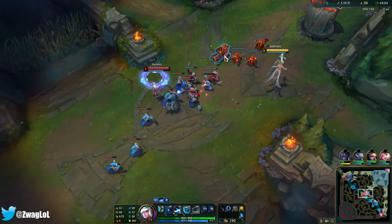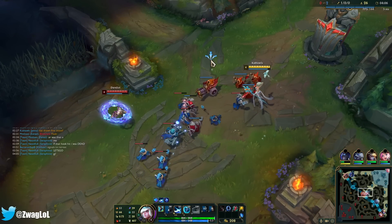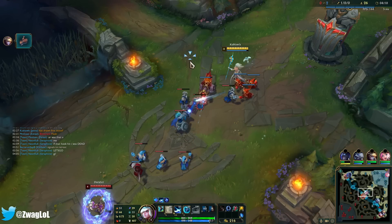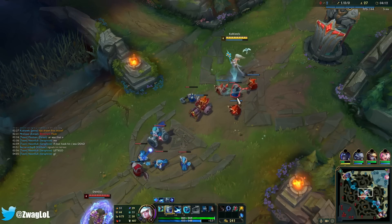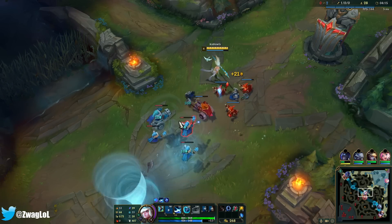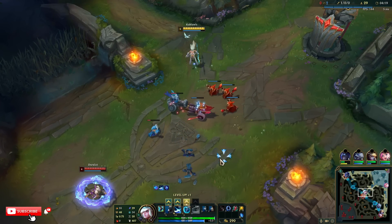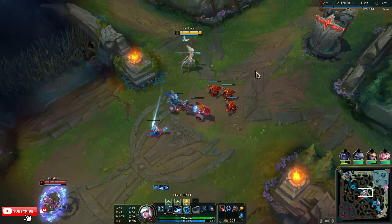Once I get more AP, the tornado will clear the whole wave. I remember I tried AP Janna before and it was miserable — even with a full AP build around 500 AP, the tornado wasn't really doing damage. But it should now with the rework changes.